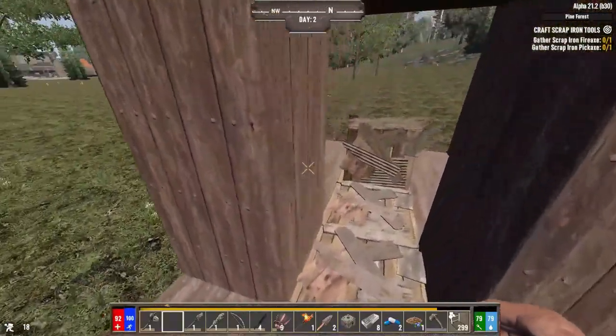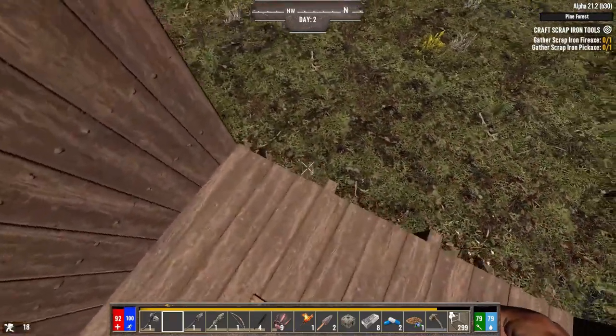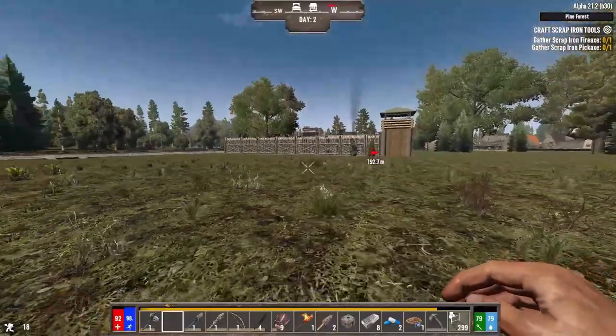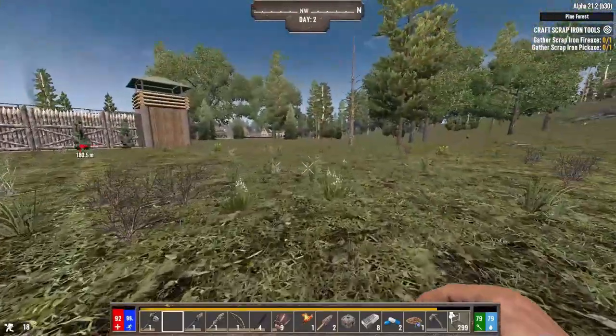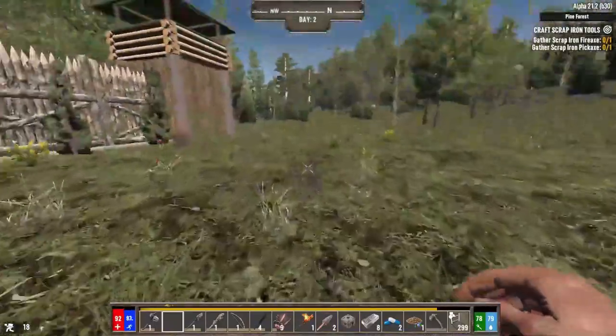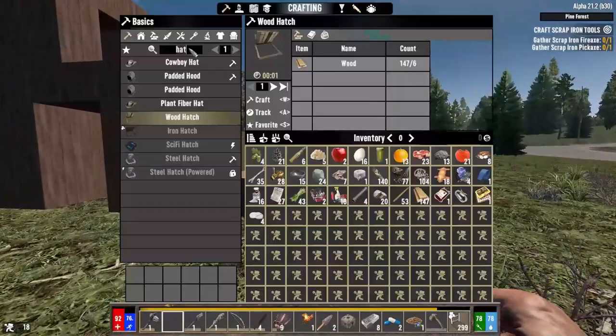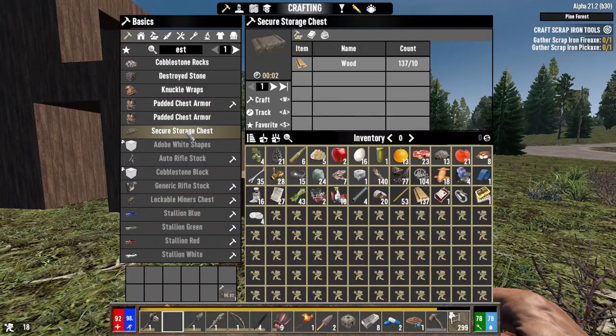Now we will dig this out as nighttime rolls around. For now however we should quest and get more water and food. Before we do that, I'm going to put a temporary storage chest inside this little lifted hovel of ours.